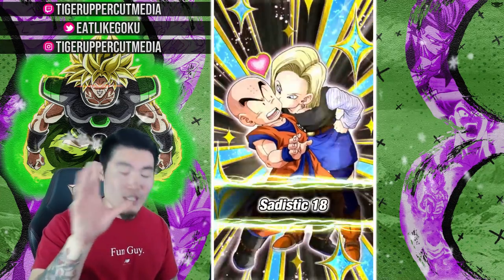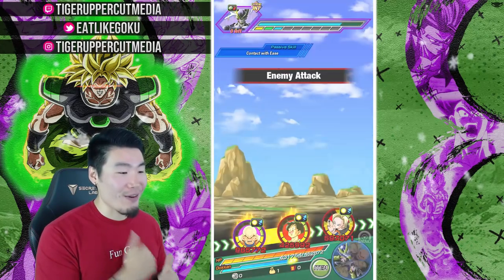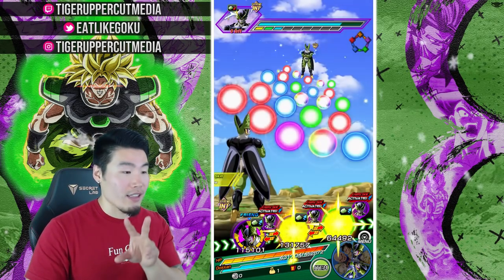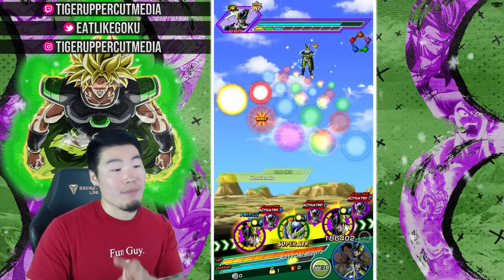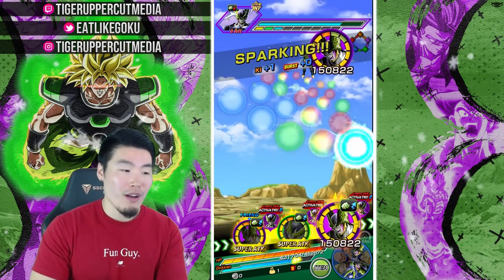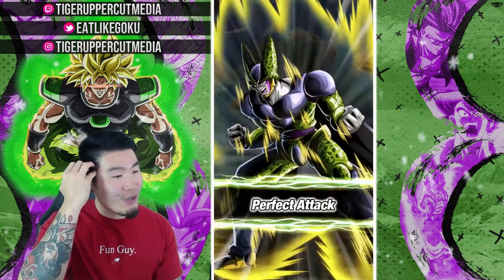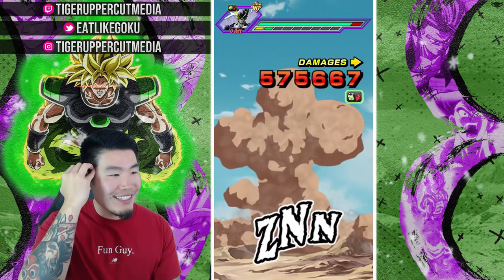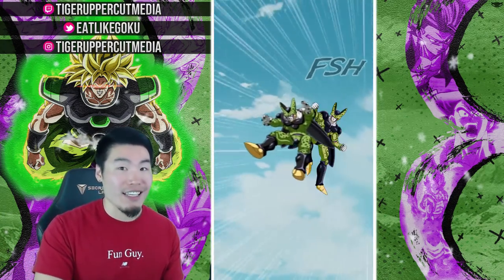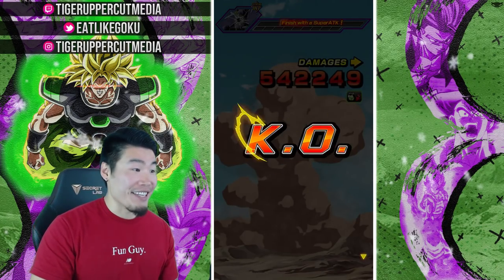I don't regret picking up 18 on my main global, but I really want this Krillin right now. He's definitely a priority next Battlefield when I get the memory and the metals. Anybody still wondering whether or not he's worth the rainbow — one million percent, dude, one million percent worth the rainbow. I need to do a showcase of him on Super Battle Road because I think he can take supers for double or triple digit damage there, he's just that tanky.